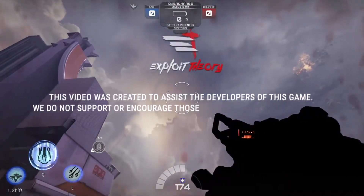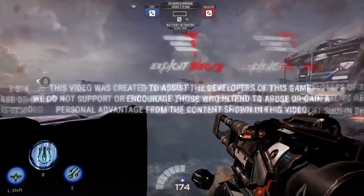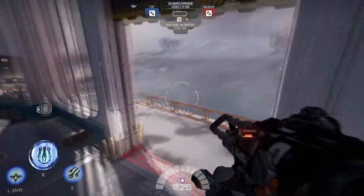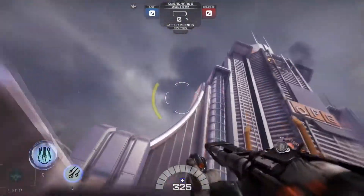Hey, what's up guys, this is Nick from Exploit Theory and today we're going to show you how to get outside of the map on Lore Breakers. I'm showing this glitch from the Lore Team's spawn point, but I'm sure you can do it on the opposite side as well. You want to come out to this anti-gravity area and fly where I do.